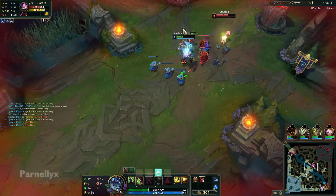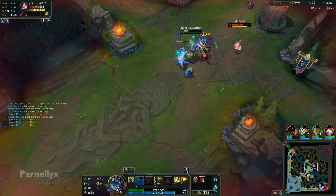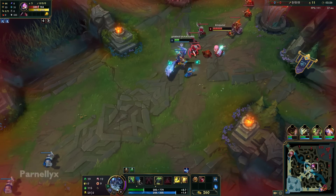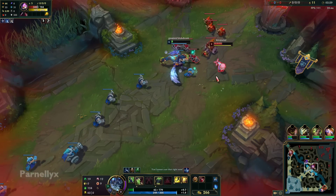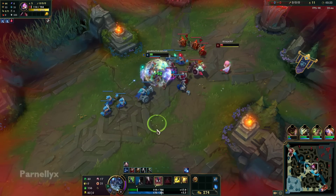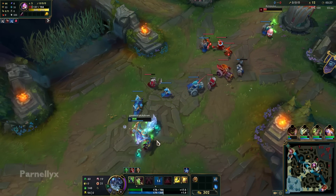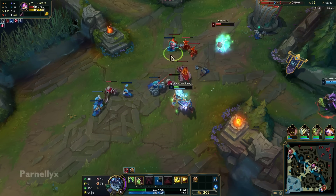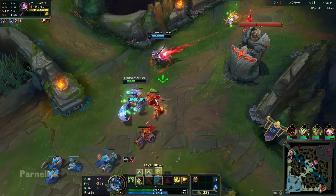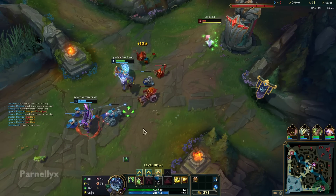That's always a really good sign — that's a huge win. Whenever you can bait out the ignite from the enemy laner early on, that's a huge win, even if you have to use Barrier. Ignite is like the main form of kill pressure they have on you, besides ganks. We do see that Kha'Zix is here. I'm gonna stand next to this guy in case Kha'Zix jumps on him — don't want him to get isolated.